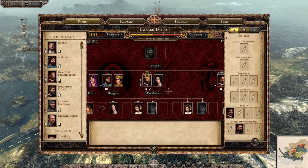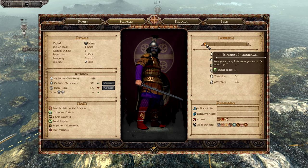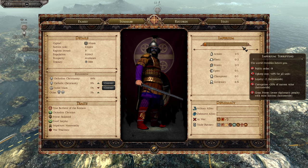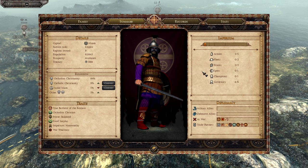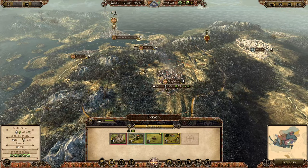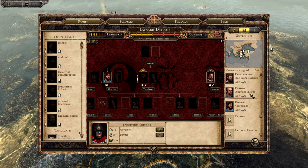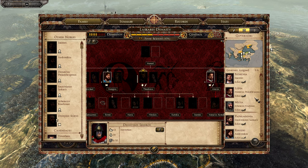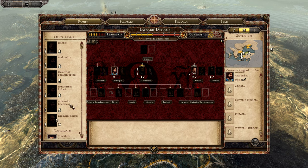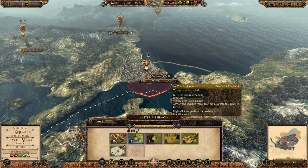I want Constantinople to have a governor since it's such an important city. I only have six governors at the moment. I'm going to technically kick you out of office next turn, then bring you back in. You're going to be waiting for a bit, so I'll put you back in next turn and have you be the one to watch over Constantinople to help out there.